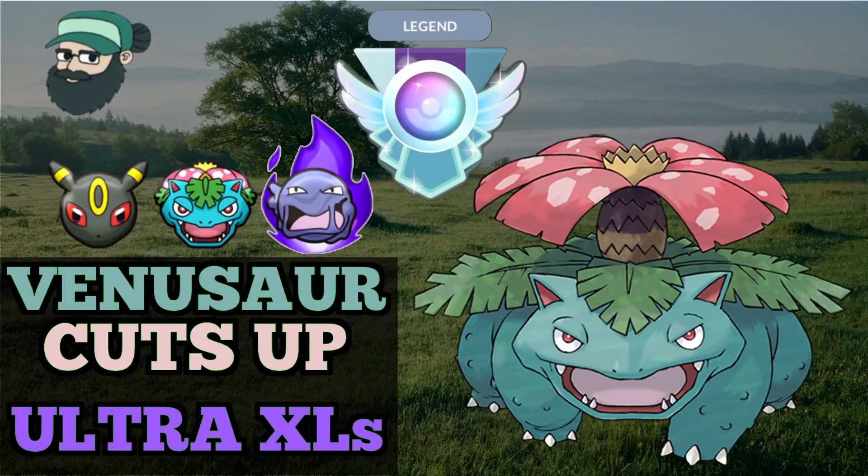Hey everyone, welcome back to the channel. In today's video we're going to be going over another Ultra League Premier team. This one's going to be Umbreon in the lead with Shadow Kanto Muk as our safe swap. You've seen these two in a lot of our videos. In the first game I actually used Talonflame, but after that I switched to Venusaur. I'm going to play the last four games with Venusaur, and actually Venusaur is undefeated here, so definitely strap in.